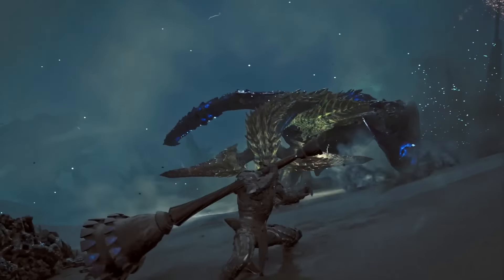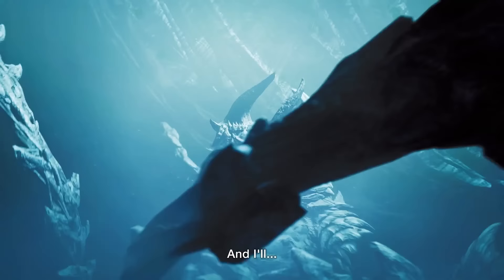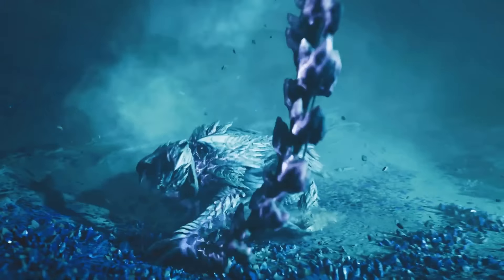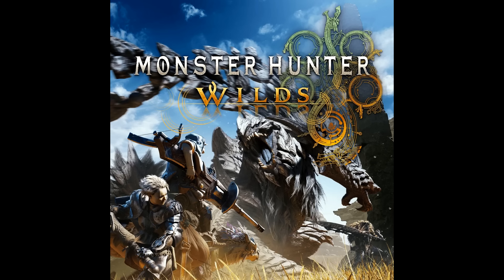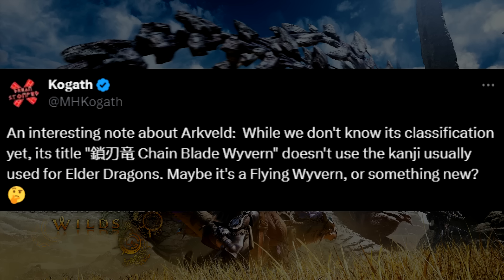We now know that the Woodwoods have made a home in these ruined towns, so there's still life there. In regards to Nata, people are calling him the Ahab of Wilds, while Arkveld is essentially the Moby Dick. After all, Nata starts everything off having survived an attack with this monster. During the trailer there's a scene where Nata's calling out, asking why the hunter isn't using their weapon to fight the monster — even saying, if you're not going to use it, give me the weapon. He's desperate to take down Arkveld. I really like this comparison to Ahab and Moby Dick.